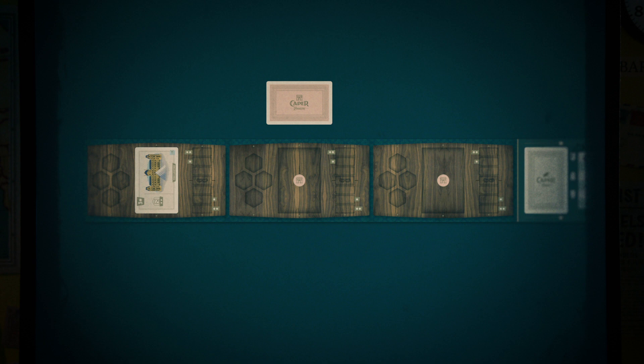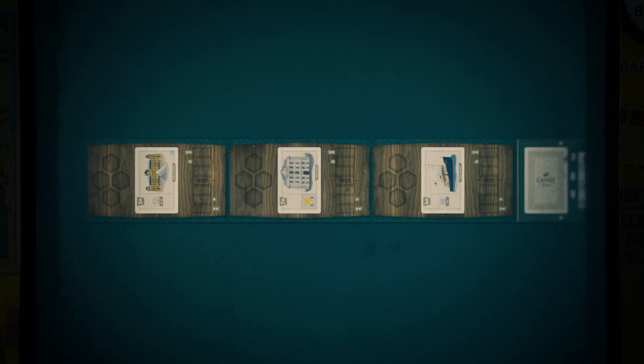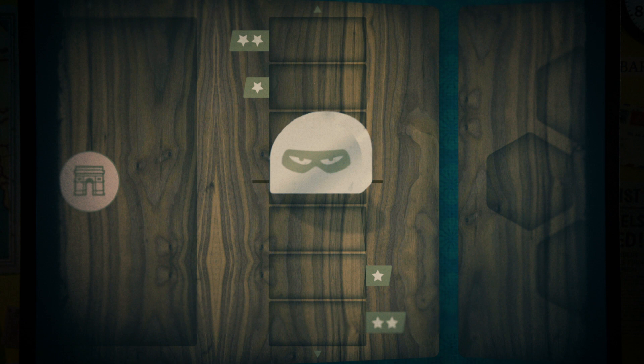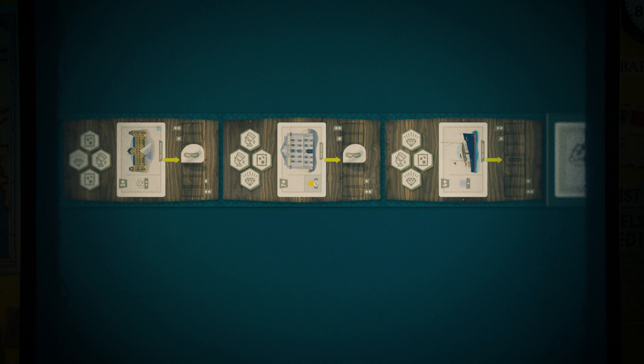Shuffle the city's five locations in with the core location deck, then reveal three cards placing one into each location slot on the board. The rest of the locations can be set aside — you won't need them for this caper. Each location now needs items for you to steal. Put all the stolen goods face down on the table and give them a good mix, then randomly place four at each of the three locations, putting them face up in their slots.